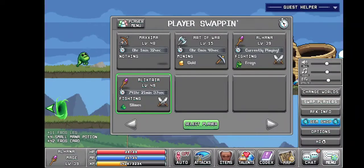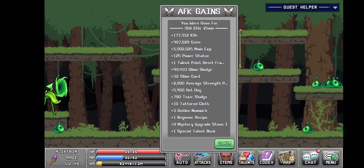I left my level 49 fighting slimes for 740 hours. Let's see — 177,000 kills, 487,000 coins, 5 million main EXP. That's awesome.